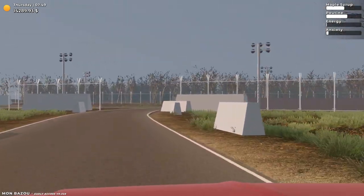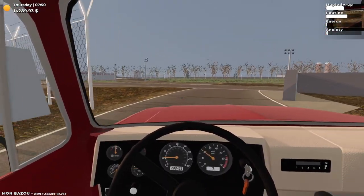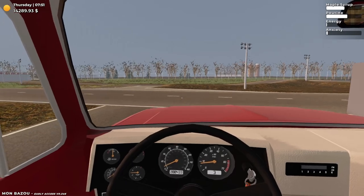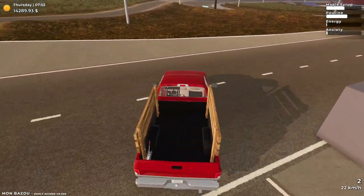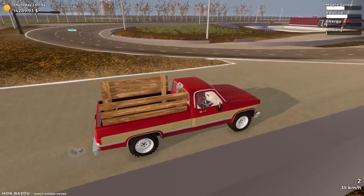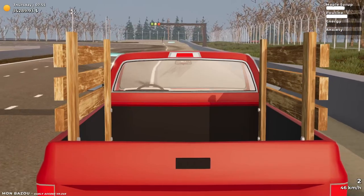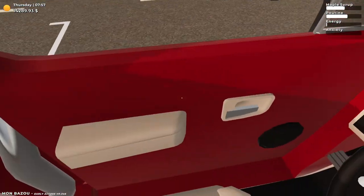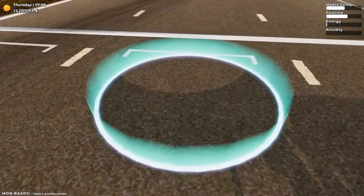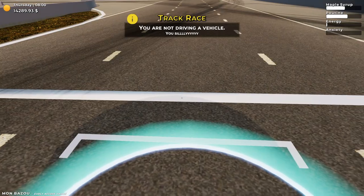Somewhere around the main gate there was a sign saying it's closed due to noise complaints with Norman's signature on it. Here's the main road — let's go to third person and there are markers over there. Another marker too — is this the circuit track? And something else down there too. Oh, that's a drag strip! Is this like a circuit marker? Let me take a look. You're not driving a vehicle, silly.